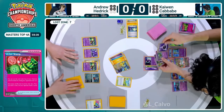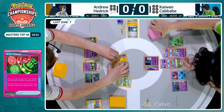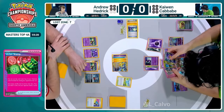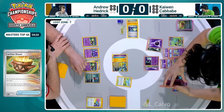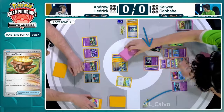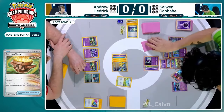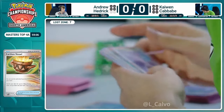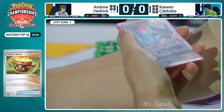Unfair Stamp being played from Kaiwen, thanks to that knockout on the last turn - five cards to the hand for Kaiwen, only two for Andrew Hedrick. That limits hand options for the future. Kaiwen is finding pretty ideal cards - that Earthen Vessel allows him to search for the darkness energy, which will be established onto the Monkey Dory and will allow him to KO this Iron Hands next turn if he goes with Gardevoir EX this turn. He does have options with Cresselia, which has the Bravery Charm attached and has protection from Iron Bundle.